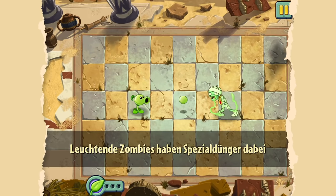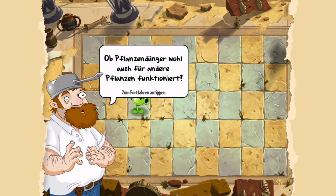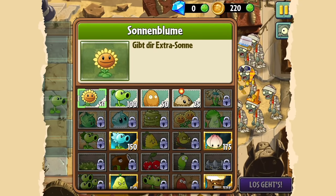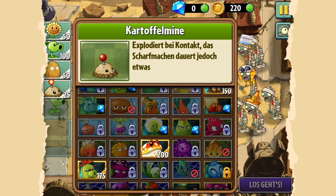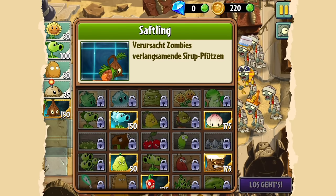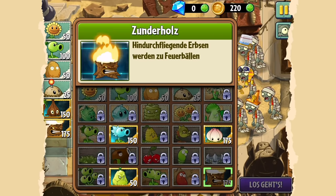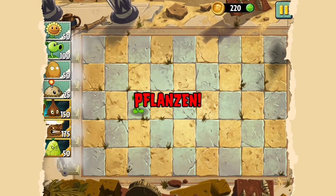Die werden später noch unser kleinstes Problem sein. Die grün glitzernden Zombies haben Spezialdünger dabei – man kann ihn einsammeln, drauf tippen und gut ist es. Ich habe schon so viele Slots frei – ich habe am Anfang mal ein Bündel mit Slots gekauft. Wir können jetzt schon andere Pflanzen nehmen. Zombie verlangsamen eine Sirup-Pfütze – das ist doch lustig. Dann nehmen wir doch hier mal das Zunderholz mit, den kennen wir noch aus Plants vs. Zombies 1. Damit sollten wir ganz gut Schaden machen. Und wenn wir mehr Dünger wollten, könnten wir diesen Lotus mitnehmen, oder wir nehmen den Squash mit – eine gute Schadensmöglichkeit direkt auf einen Zombie.